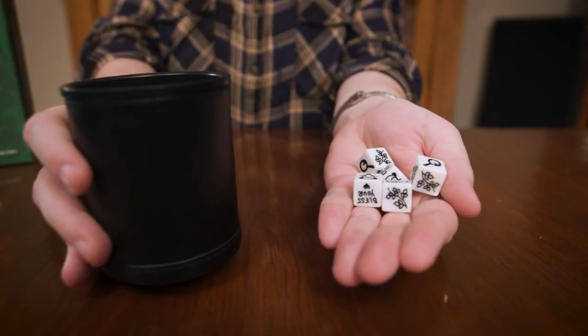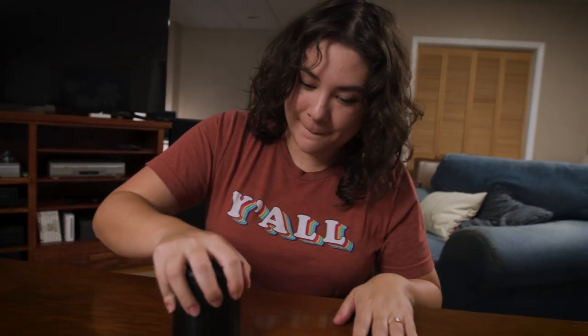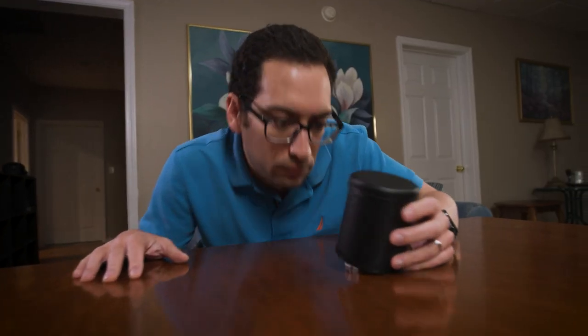Each player starts with their own fancy caboodle, full of five southern-themed dice. At the beginning of the turn, everyone rolls their dice but keeps them covered up. Take a peek and see what you have, but don't let anyone else see them.